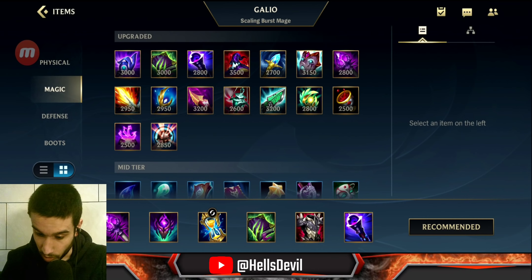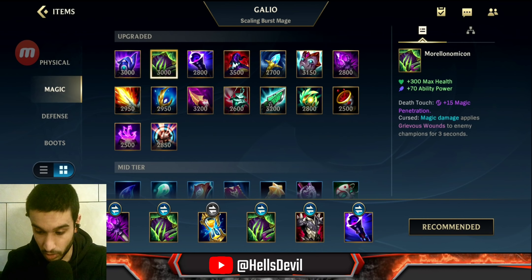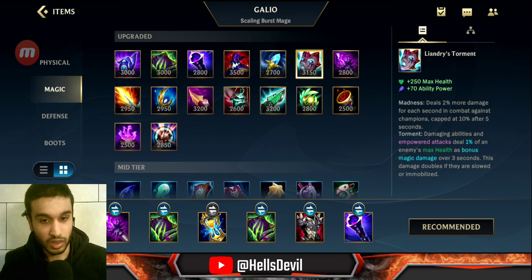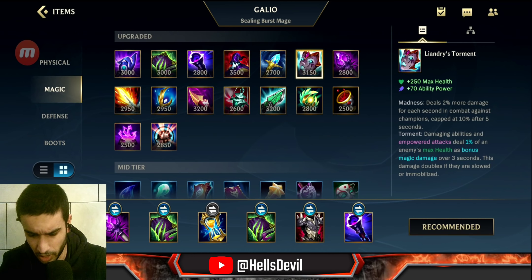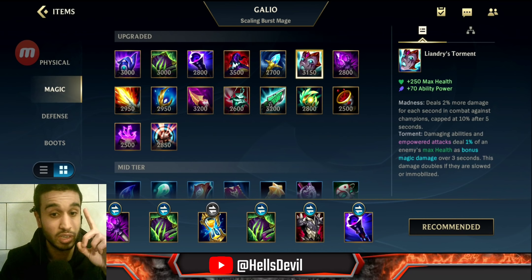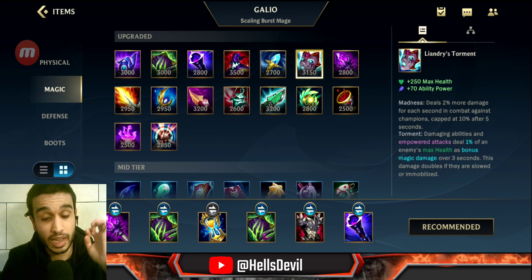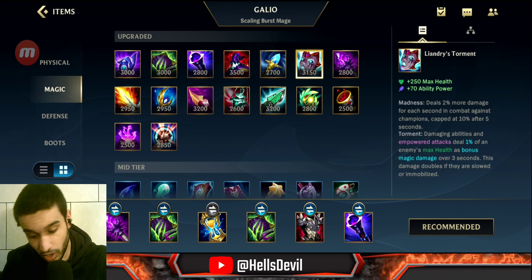I also tried Rabadon's Deathcap second and the Morellonomicon — the green book. Going green book as a second item isn't really ideal in general, but it is viable as a second item specifically if the enemies have a lot of healing. If they do have a lot of healing, it's actually viable to grab the green book second.